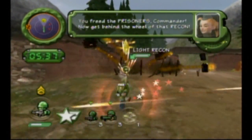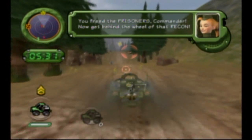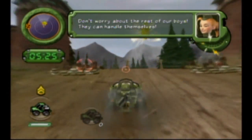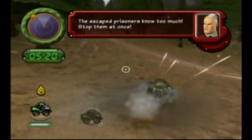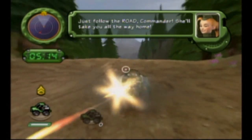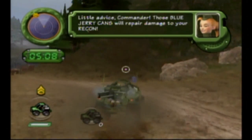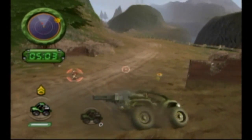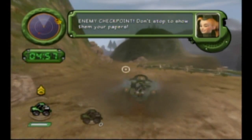As soon as you free the prisoners, get behind the wheel of that recon and head for the gold star. I'm going to bring the volume down a bit so I can talk more. After you've freed the prisoners, just follow the road — she'll take you all the way home. Those blue jerry cans will repair damage to your recon. This is going to be a pretty quick mission: get the recon saved and then just drive out of here.